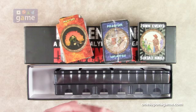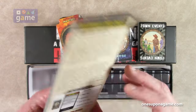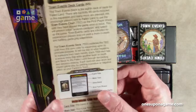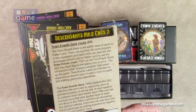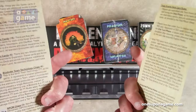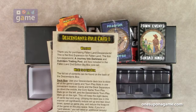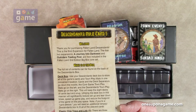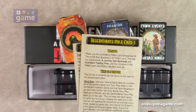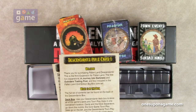All right, so then we've got a sheet of new cards and some rules. We've got Descendants rule card 1 and rule card 2 — so here are your rules. It comes in at two cards, full color on card stock. It says: thank you for purchasing Fallen Land's Descendants. This is the third expansion for Fallen Land. The first two — A Journey into Darkness and Outrider's Trading Posts — are now included in the Fallen Land 2nd Edition big box set. So this actually came out originally between the first and second editions.